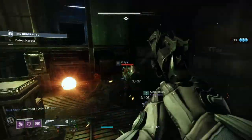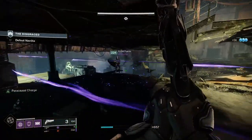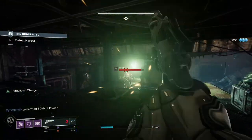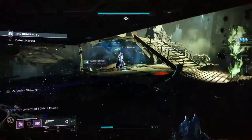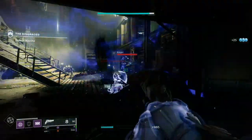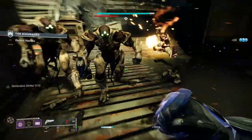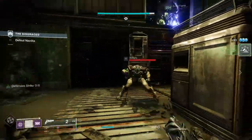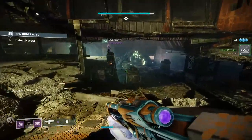One of the first things you want to do is masterwork the oven. This reduces the overall cost of Essence of Dawning from 15 each time down to 10, which is a dramatic reduction and will help you greatly over the course of the event. The Essence of Dawning is the main currency in the event, so making it cheaper is very much worth your while. To masterwork it, you need to make one of each cookie.